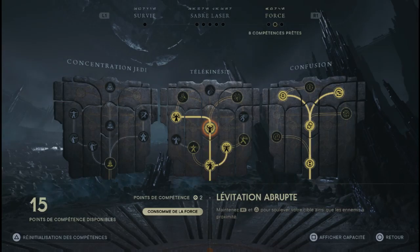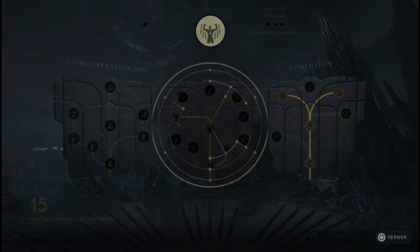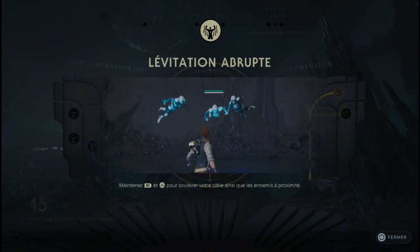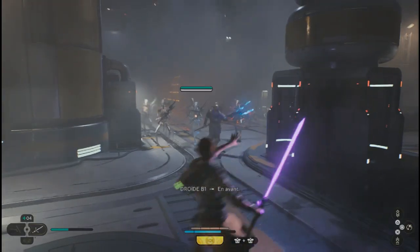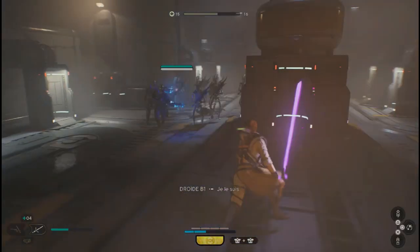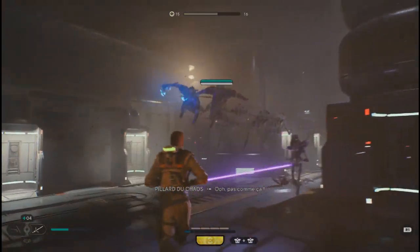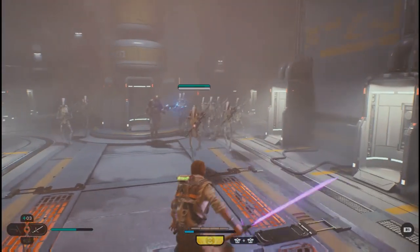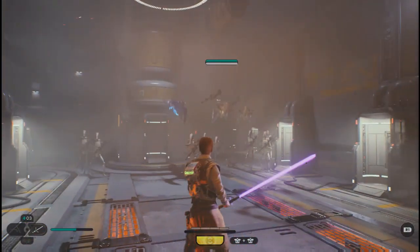Lévitation abrupte. Alors les gars, avec cette compétence, vous allez pouvoir monter en l'air les ennemis au sens propre comme au sens figuré. Ce qui est bien avec cette compétence, c'est que les ennemis seront entre guillemets indisponibles pendant un certain moment dans le combat. Vous allez pouvoir vous débarrasser des autres ennemis ou bien vous attaquer à eux directement.